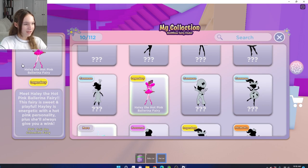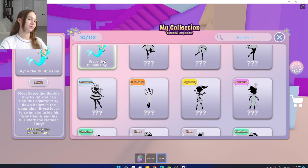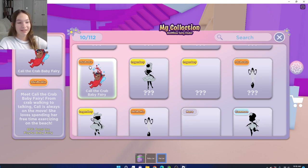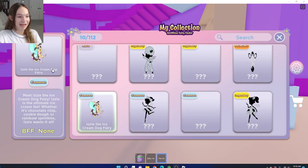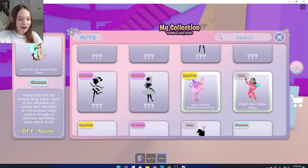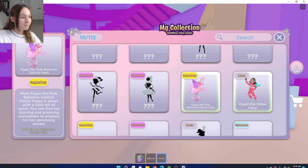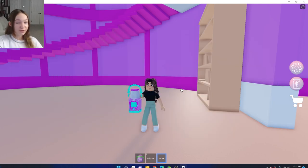Look at this girl — Hallie the hot pink ballerina fairy. I love her outfit, it is so cute. The tail looks really pretty. I think the babies are so cute — these babies are like the most adorable things ever. This has gotta be one of my favorite fairies in the game — it's literally Izzy the ice cream dog fairy. Tell me this is not adorable. Peepa the pink ballerina ostrich fairy. Meet Dixie the diamond fairy — Dixie shines even brighter than a diamond. That's all the fairies we've found so far.